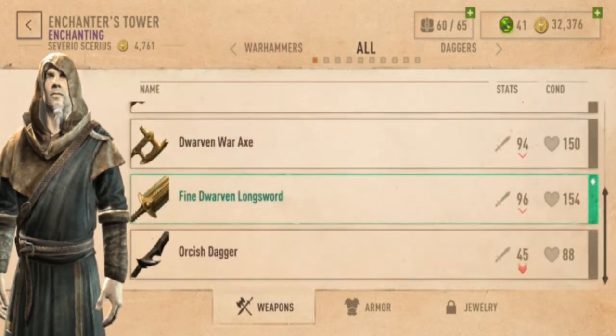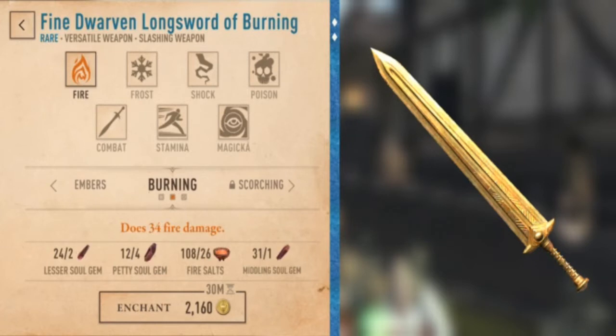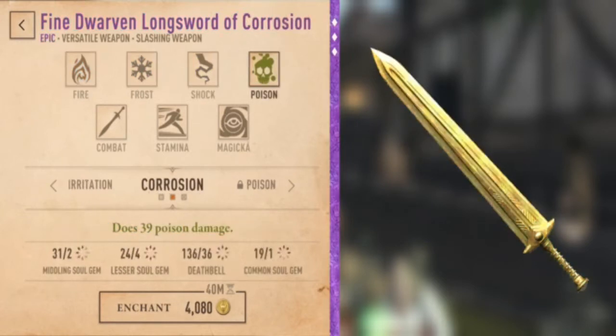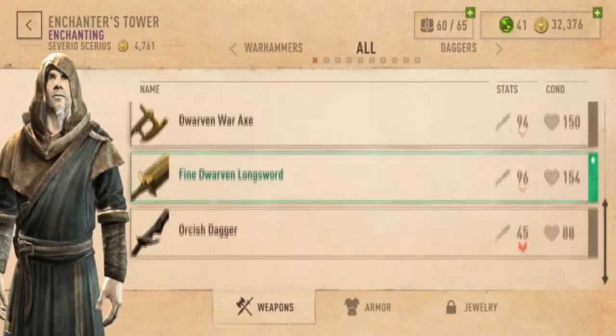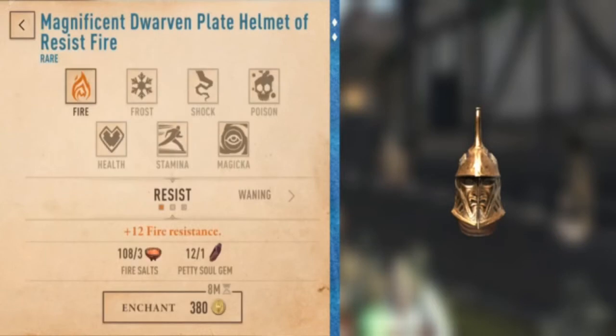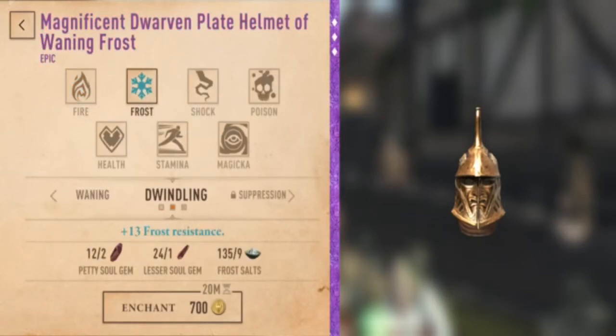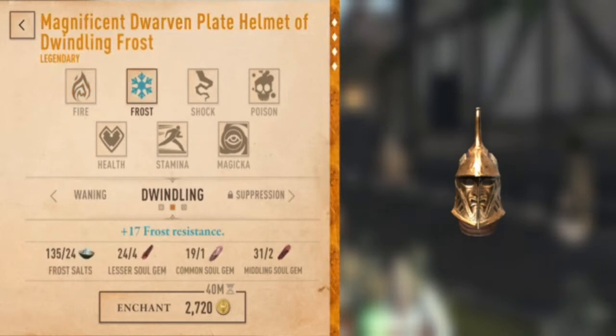So, at level 4, you can't get legendary without some tempering. Let's take a look at the fine dwarven longsword. Now, I tempered this up one level. And now, if I go to burning, we have rare and epics. That doesn't get us legendary yet, either. Now, if I give it a rare item and put it to dwindling or waning, there, we can upgrade to legendary.